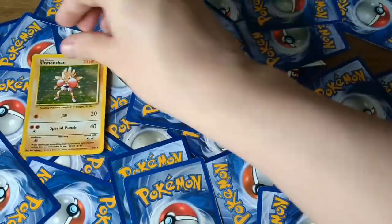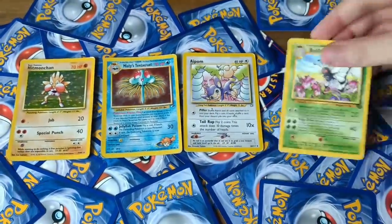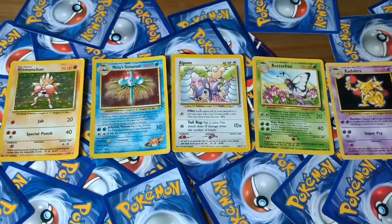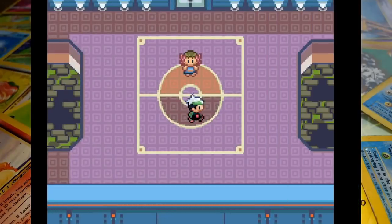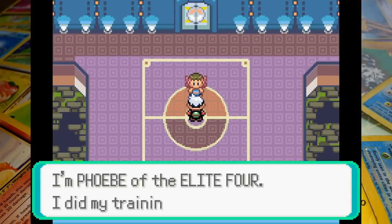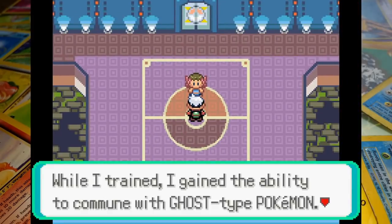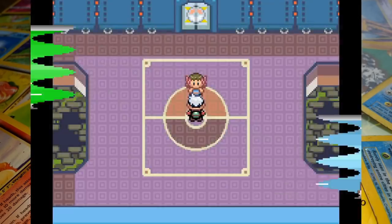We're going to be using Hitmonchan, Tentacruel, Aipom, Butterfree, and Kadabra. That's going to make this difficult — shoutout to Hitmonchan for coming out before the final battle, this is a first. Psychic, Normal, and Fighting are all pretty questionable typings here and we're not going to have any super effective moves on our side.